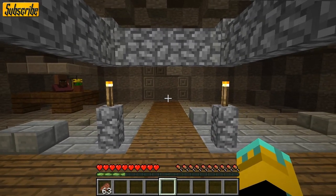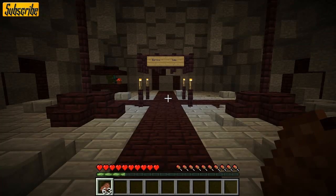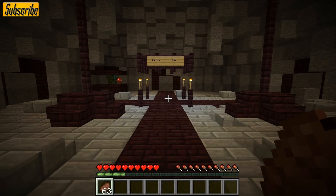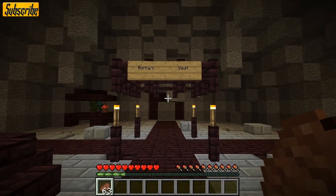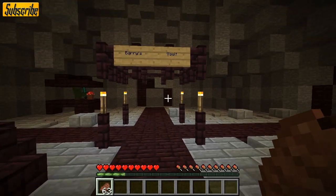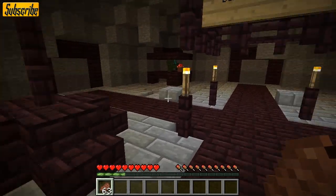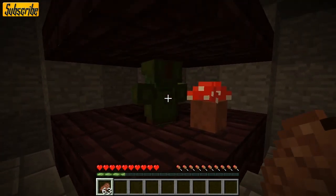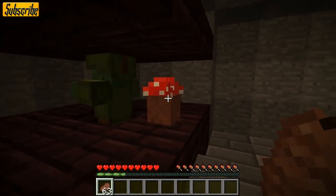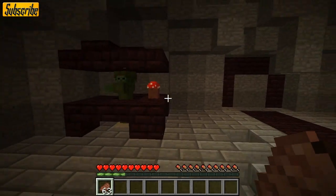So let me show you a different system. Word's gotten around about my amazing system and Barry has asked the manufacturers to make one for himself. So I want to get in there because he's got loads of valuables, so I'm going to try and threaten his secretary Bob. But Bob knows that I am not Barry, so he's not going to let me into the vault.